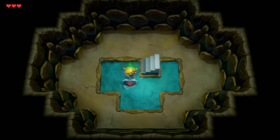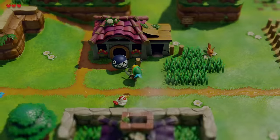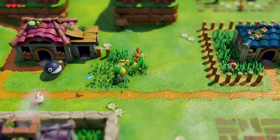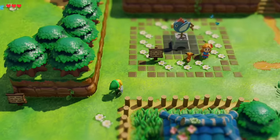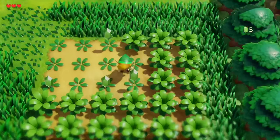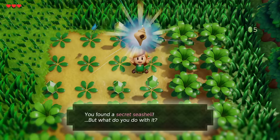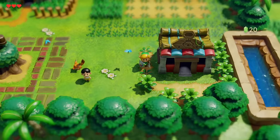First order of business - hop into the well right in front of you and there's a piece of heart, our first of 32 in the game. There's also a chain chomp nearby who seems like a jerk at first but warms up to you. Next, cut the grass for 10 rupees, and one patch of grass has a secret seashell - our first of 50. After cutting all the grass you might have 10 or 20 rupees, but you only really need 10.